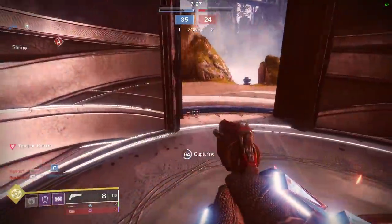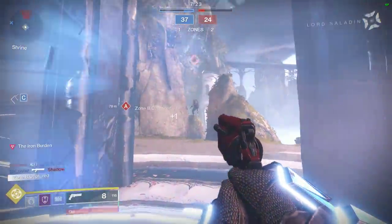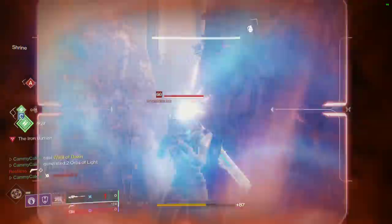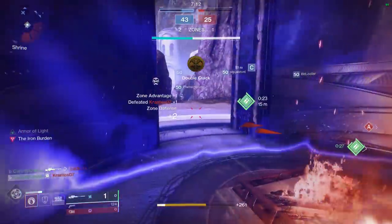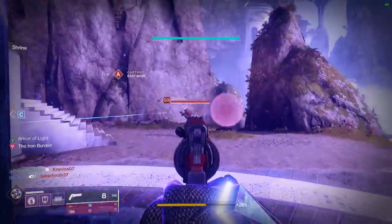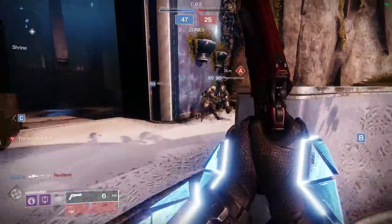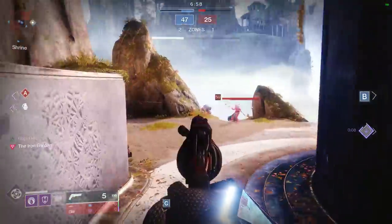I'm going to try my best to use the super as late as possible. One down, two down — Feedback Fence activate. Let's step out, step in. I didn't step out of the bubble for that shot. Teammates got him while he was distracted. Look at my super — I got like an eighth of my super just from throwing the bubble and getting kills in it.